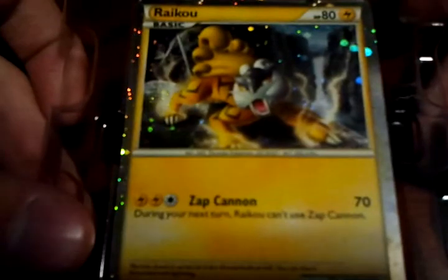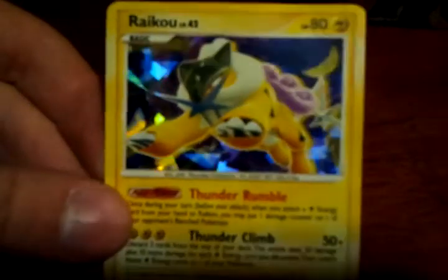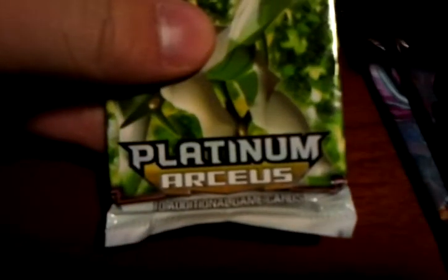Alright, shiny Raikou — beautiful. What's a shiny card? Who cares. Alright, this is a pretty cool Raikou. And we have HS Unleashed, HS Undaunted, Platinum, and Platinum Arceus. Let's start with the Arceus.